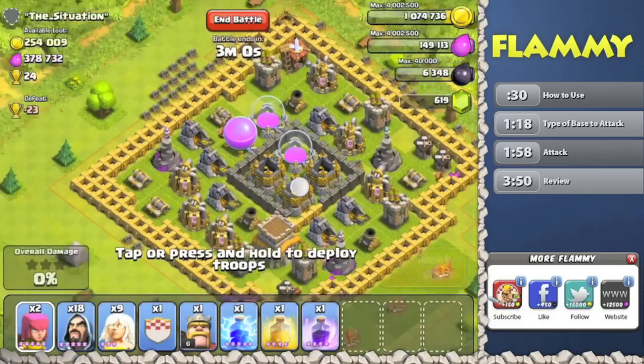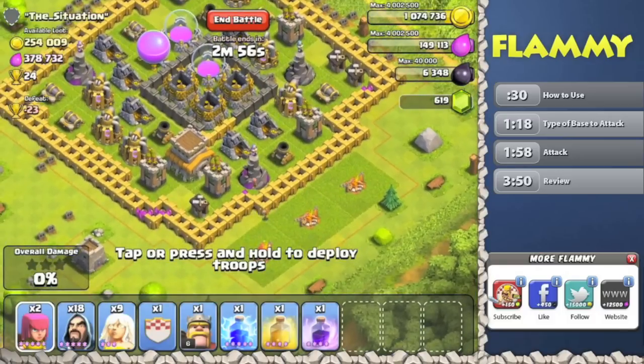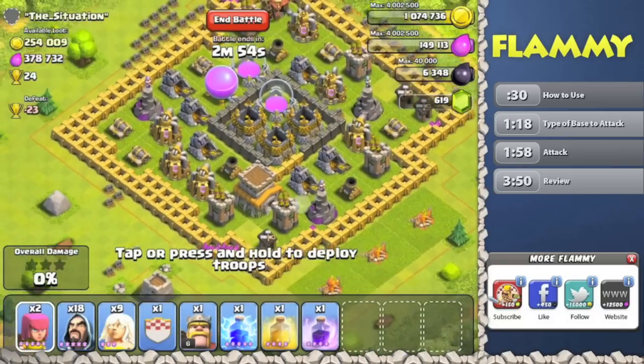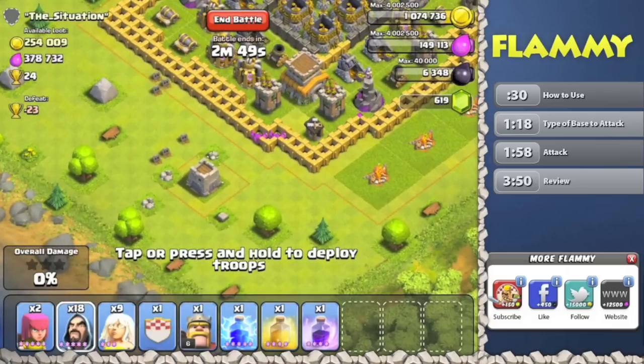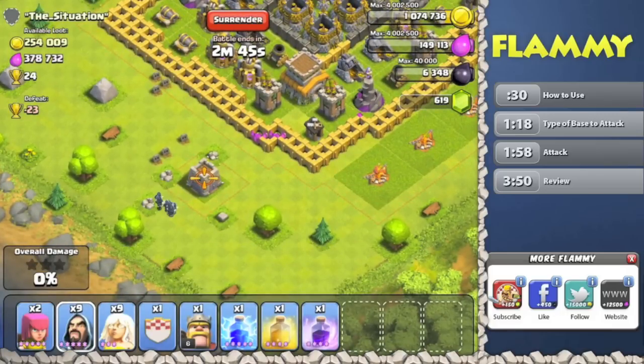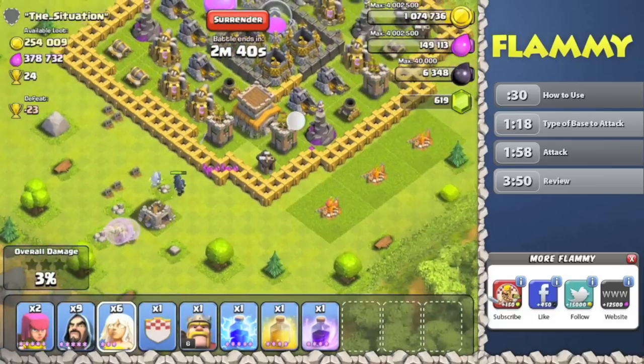I feel sort of cheap about doing it, because I certainly could take on most air defense bases, just not all of them. Anyways, we're just going to deploy. I'm going to go ahead and deploy out here so I can sort of stack up my guys early. Then let's do three healers — one more — and try to keep these guys alive.